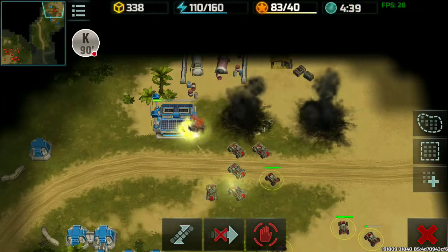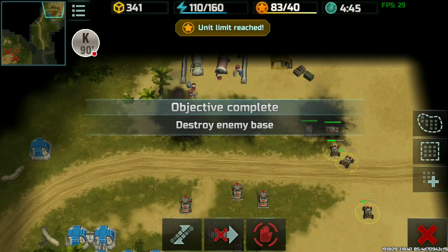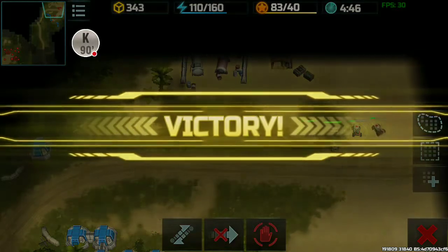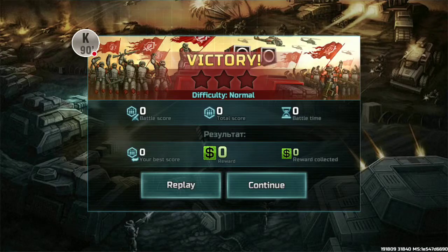Unit limit reached. On the top there is like a strike or thunder icon — that's the unit limit, I guess. The left side is like a box that shows resources, and the other side I'm not sure what it is. Okay, let's see what we got. We can replay this for a better score or just keep going like this.